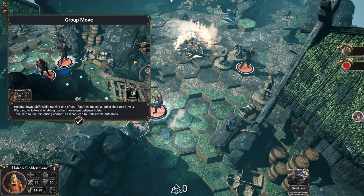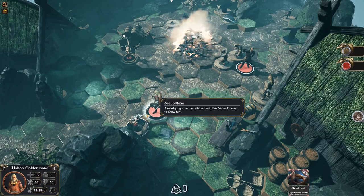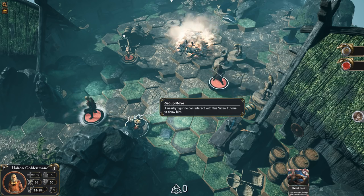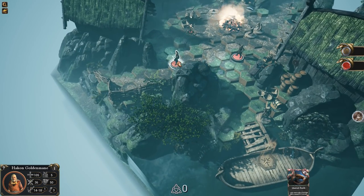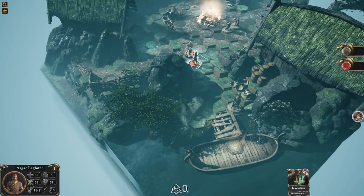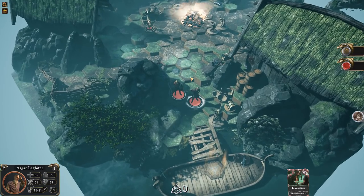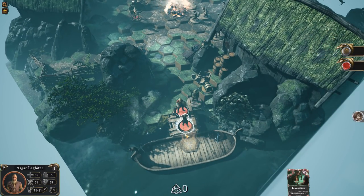Holding shift while moving one of your figurines makes all figurines in your warband follow it. Let's go this way and head to our boat. When we get into the combat we'll see a little more of this, but we'll let the story go. Hop on in, buddy.